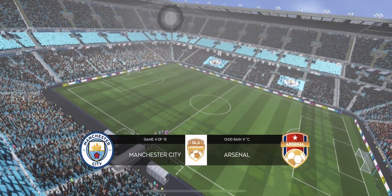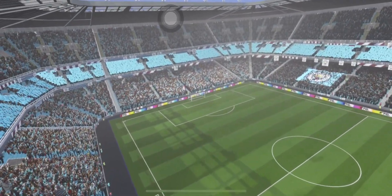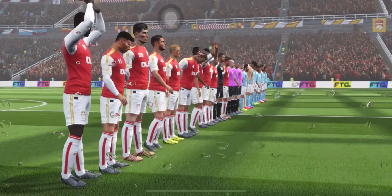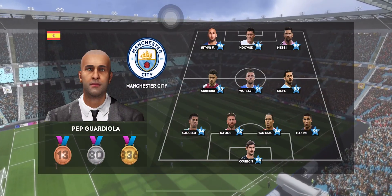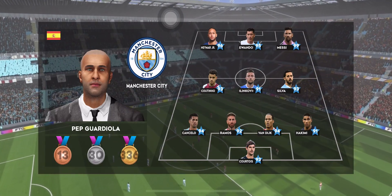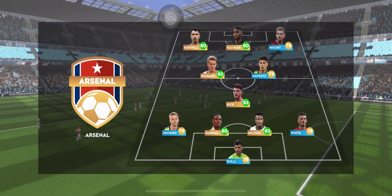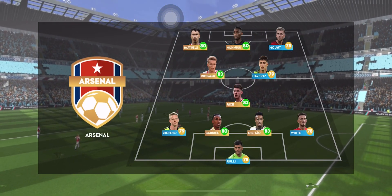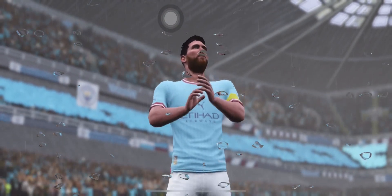Many think the three points are as good as theirs today, but their opponents will have something to say about that. I've just been handed the team sheets — let's see how they'll line up. The home team has gone adventurous and chosen a 4-1-2-3 formation. This sacrifices numbers in midfield for a reinforced defence and attack.